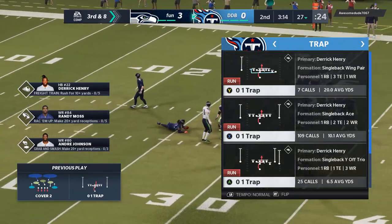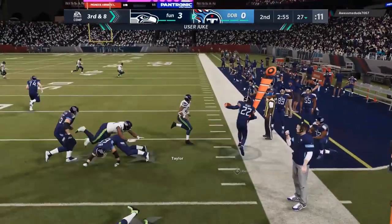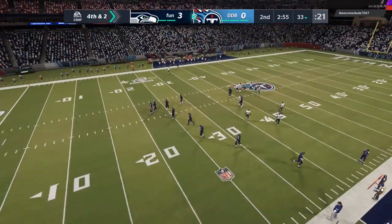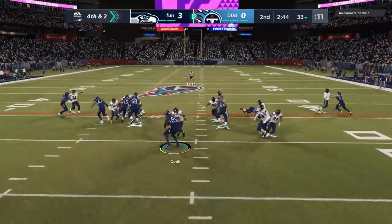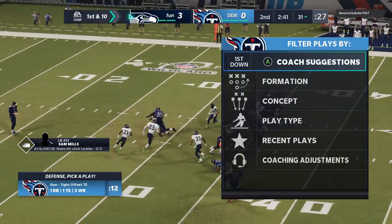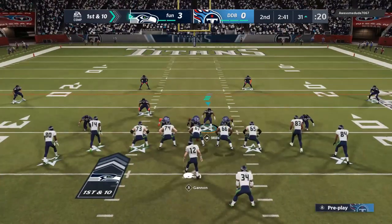Fourth and two — I come out in a regular formation thinking about a fake punt with Jared Cook. I still run the play but we don't get it — it was our special teams unit, not our offensive line, so I should have just gone for it. Still a three-point ball game, so if our defense can make a play we're still in it. He's got first and ten at the 31. I spy Harold Landry and it's a run up the gut — Logan Ryan makes the tackle on Bo Jackson. Second and twelve, maybe the last play before the two-minute warning.